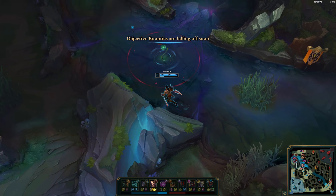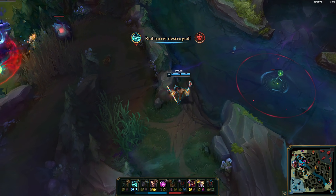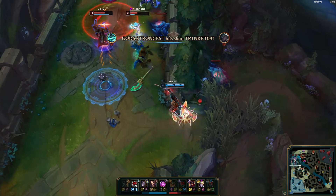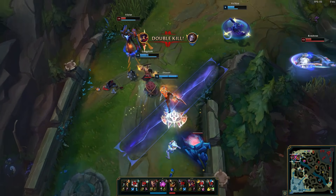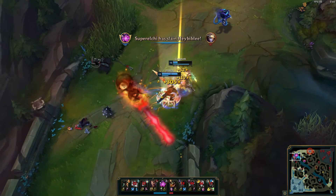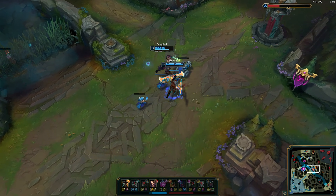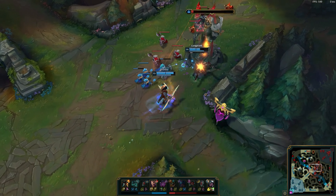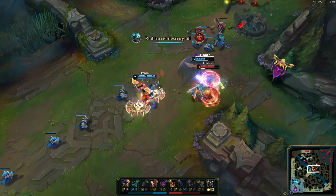If you lose objectives as a result, then so be it. You are buying time. Your objective is to make the gap between you and the enemy as small as possible after they've gotten a lead, and once that happens you can start to flank and teamfight again. Your patience might actually tilt the enemy because they get impatient trying to put their lead to use. And once the enemy's impatience gets them out of position, that's where you punish.